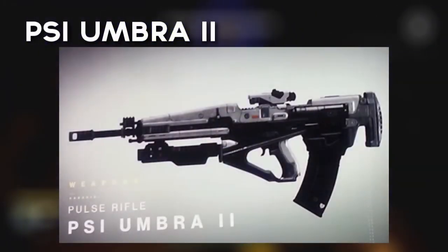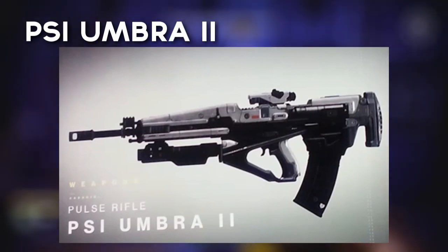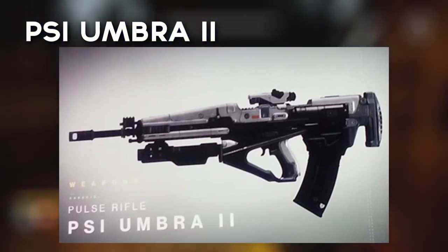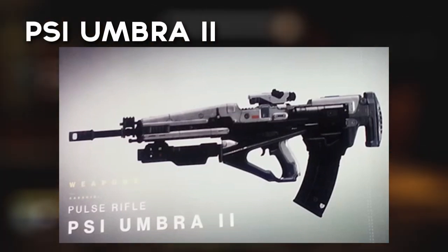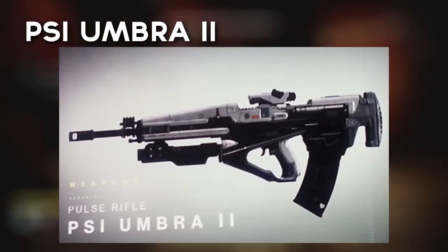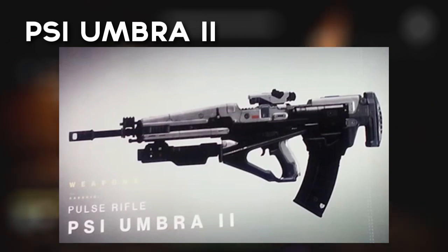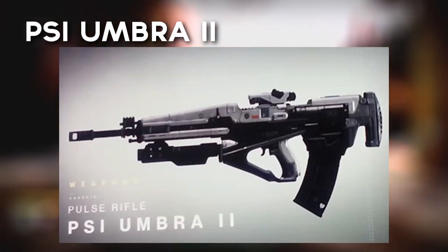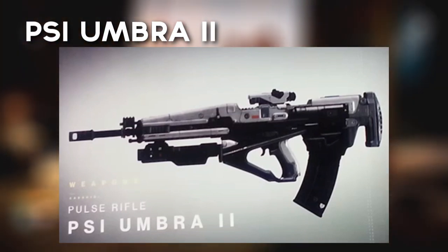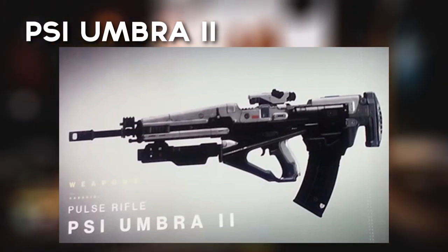The PSI Umbra 2 hasn't had much information released on it — it was only shown in an image at Bungie's booth at E3. But its bullpup design suggests it'll be a lighter weapon, making it easier for the lighter, quicker player to pick it up. The Umbra favours the running gunners of Destiny, the more agile players. It should be a fun weapon to use if it goes by the traditional bullpup design of being light for the player.